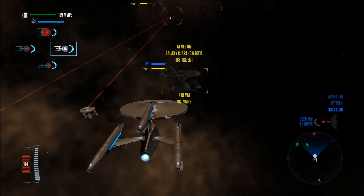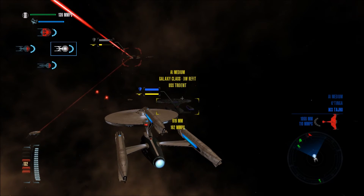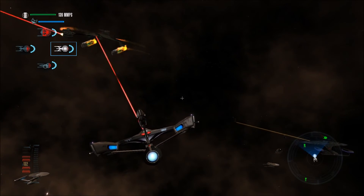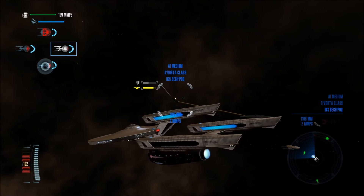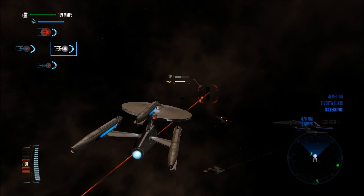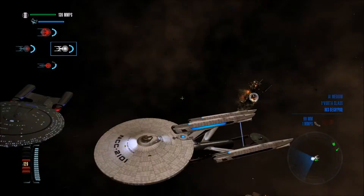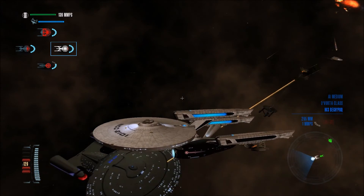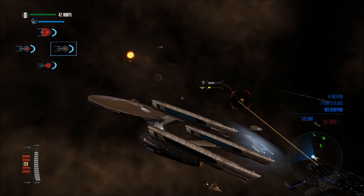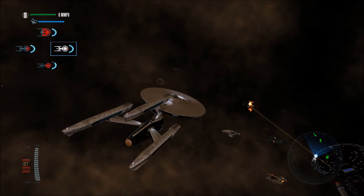This fleet looks so weird — we have Constitution refits alongside Galaxy class vessels. I'm seeing a slight twist in the timeline here. Oh, there's that little shuttle thing that actually rotates when it's hit by torpedoes. Look at that — everyone just died in there from the G-forces, never mind the constant phaser barrages. The G-forces from that would have been insane.